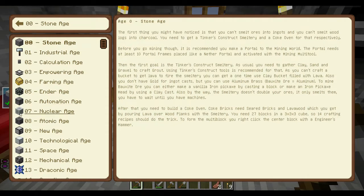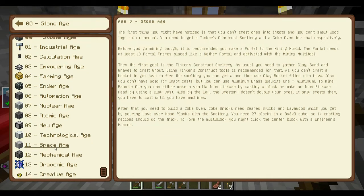There's something that looks like IC2 of some description. The atomic age has some more calculator stuff and what looks like NeoTech. Space age is probably Advanced Rocketry. Further up there's mechanisms, Draconic Evolution, and the creative age — that's a flight ring. So obviously each age requires you to craft or obtain particular items.